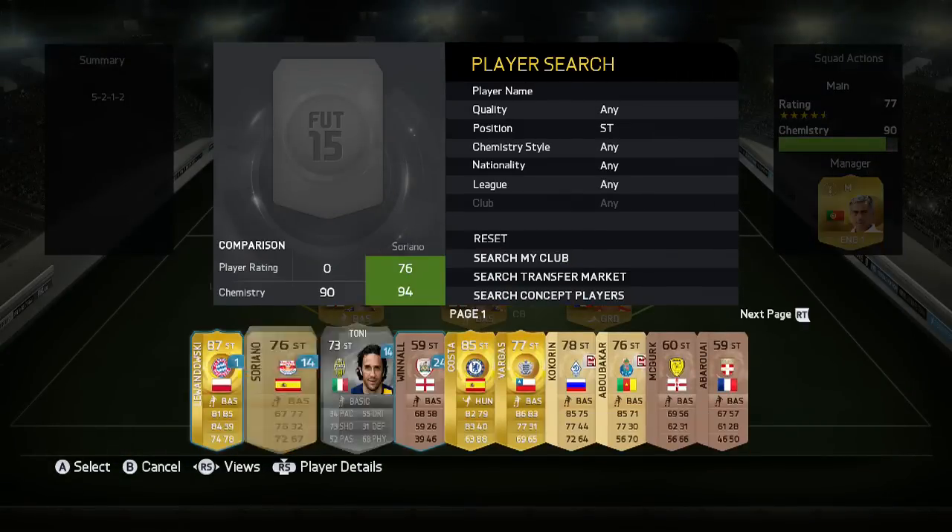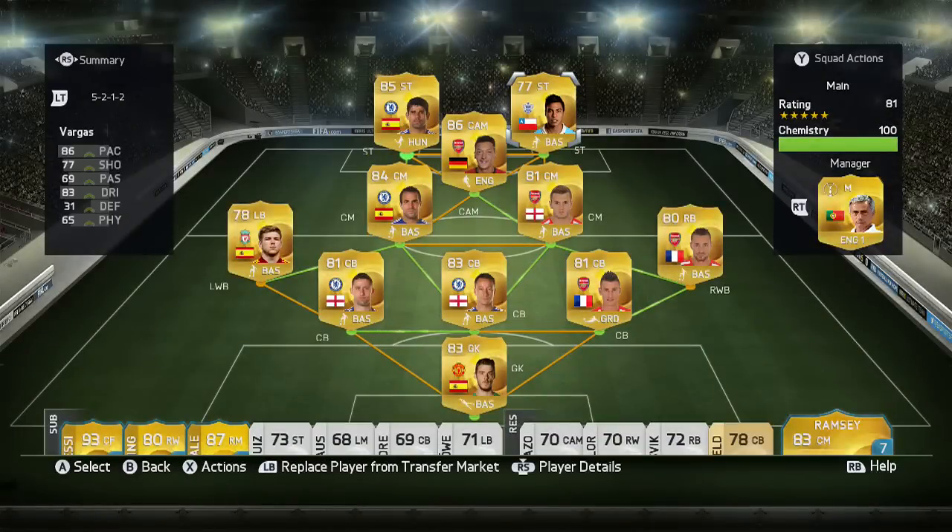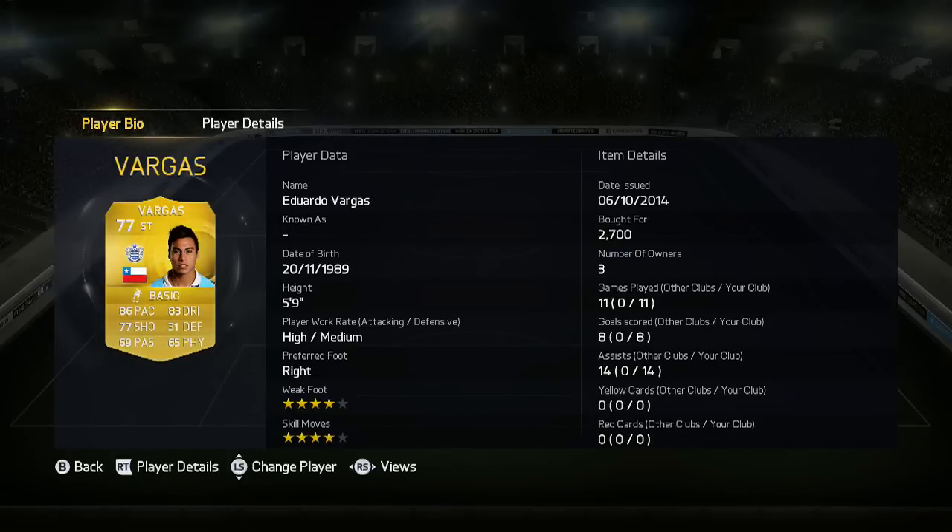At the strikers, we have Vargas from QPR and Diego Costa. Vargas got 8 goals and 14 assists in 11 games — 14 assists in 11 games is ridiculous, along with 8 goals, so he was involved in 22 goals in 11 games, roughly two per game. He cost 2.7k and is one of the most effective strikers I've used for his price in this game. He's really good off kickoff with his four-star skill moves — I essentially score off every single kickoff with him.